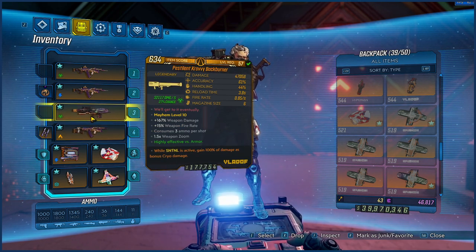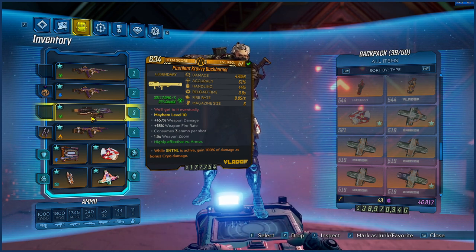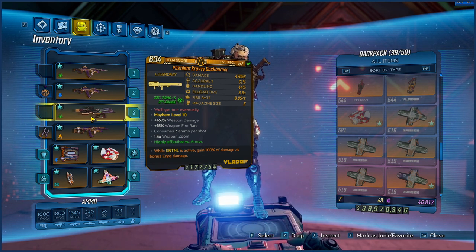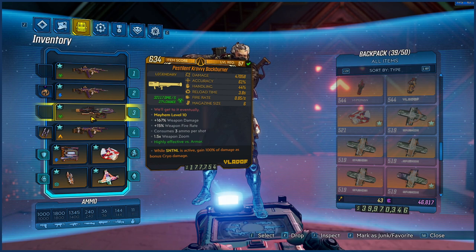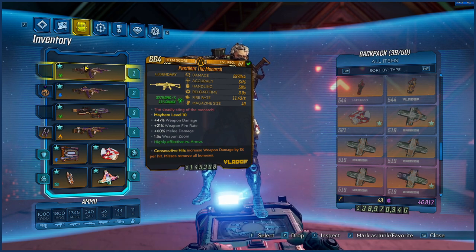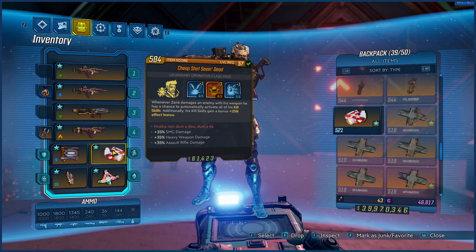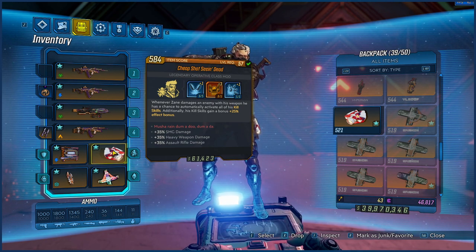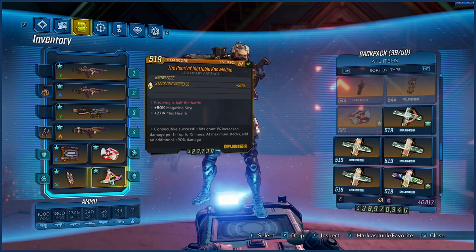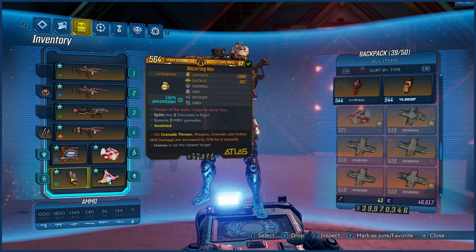We have a Back Burner which we use for our boss fights. I am going to be releasing another video very shortly where we go through the boss fights and how easy that first boss fight is. Essentially what we're going to be doing with this build is combining the consecutive hits of the Monarch with our assault rifle damage on our Seeing Dead class mod and our plus three into Donnybrook, then using the Pearl — stacking all our damage up and swapping out elements as we go.